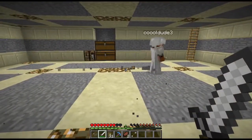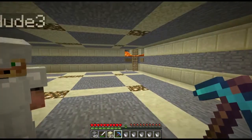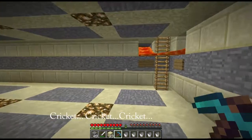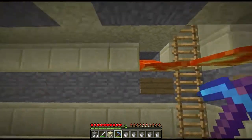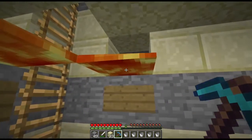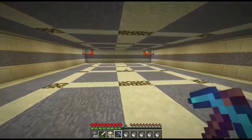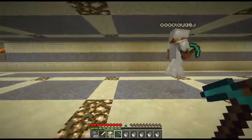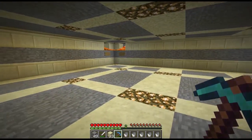We'll get all the lava that we need and prepare ourselves for the next step in this slime farm. We'll see you guys when we have all of the preparations made. A little bit of an update here - we have the lava blades in place on one of the levels. We're going to do the rest of the levels off screen, but we just wanted to show you guys what we're going to be doing.